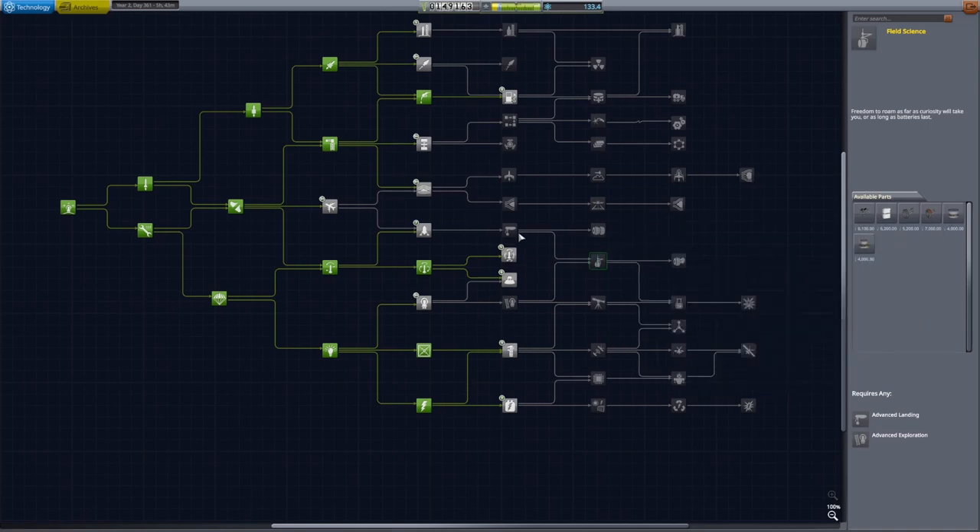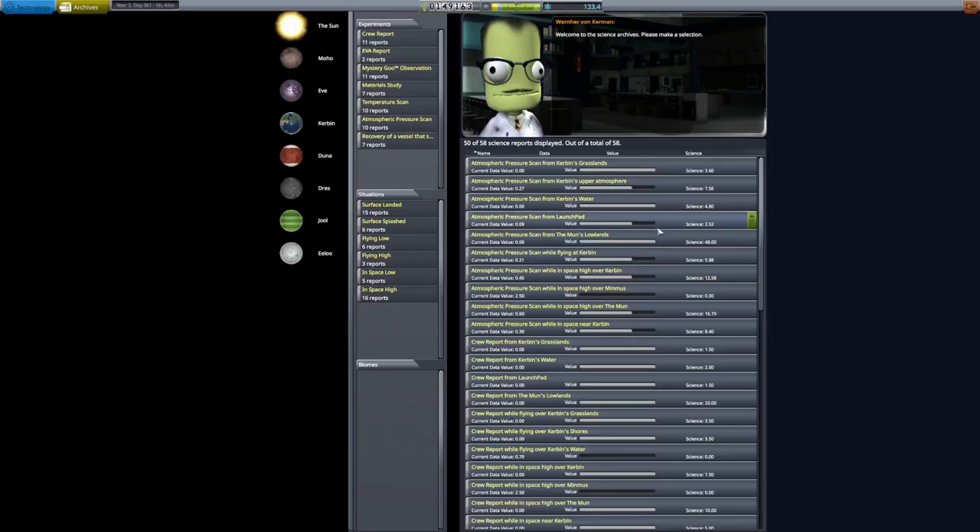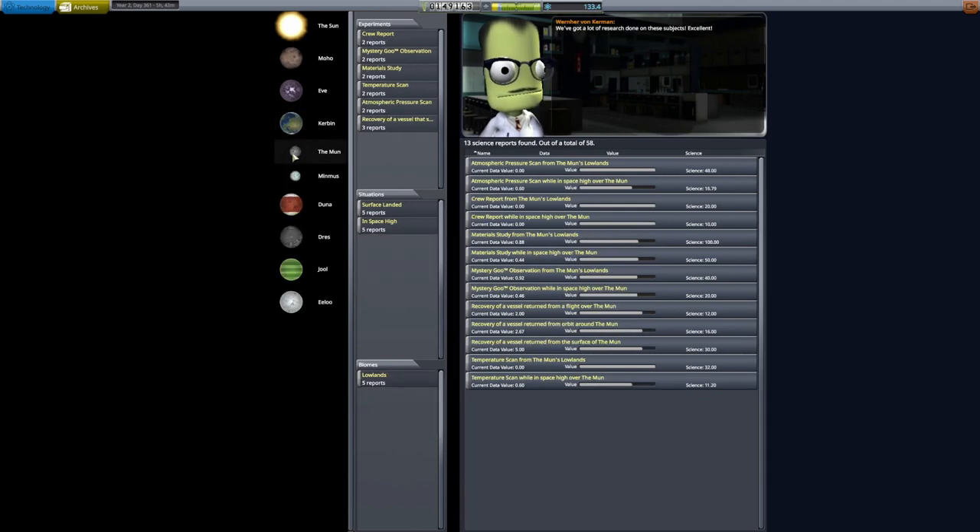That's going to do it for this episode — a failure in terms of the Eve satellite, but a success in terms of my progress upgrading certain modules and buildings, and getting enough experience that maybe the Eve mission can happen at some point. In the next episode I'm going to be tackling a space station, which is pretty interesting and comes with its fair share of challenges. We'll see how I do. Thanks for watching — if you enjoyed this, definitely hit that like button and consider subscribing for more content like this, and I'll see you guys next time. Take it easy.